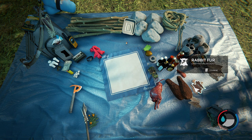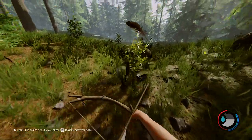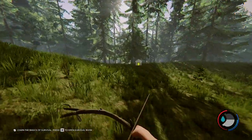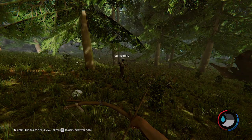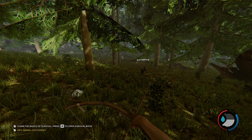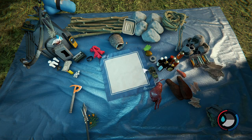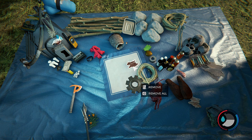Two rabbit fur gives me a berry bag. I just got an iguana - I think that's just for camo to make you stealthy. For the stick bag you need one rope, one rabbit, and three cloth. I only have one rabbit. Wait - I just made the small rock bag.